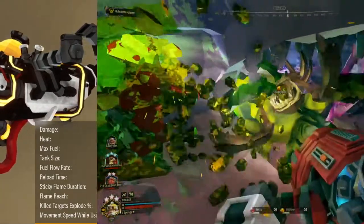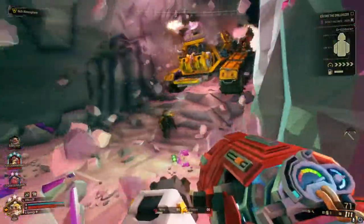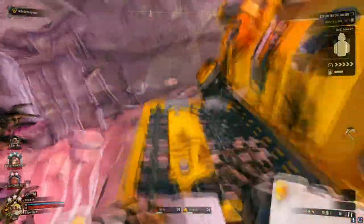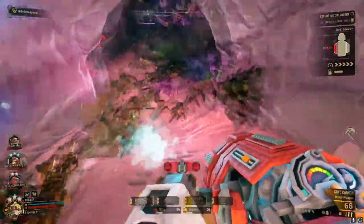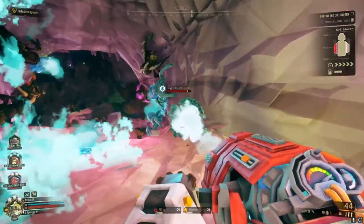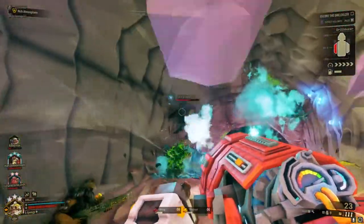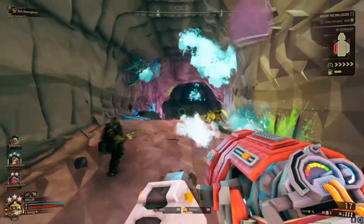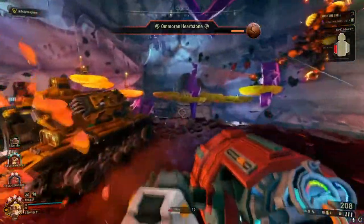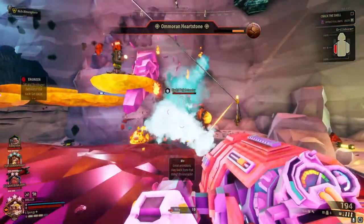The Cryo Gun is the second weapon for the Driller, unlockable at level 10 via the weapon assignment. In my opinion, the Cryo Gun is stronger than the Flamethrower. The Cryo Gun is capable of freezing enemies for crowd control. Smaller enemies such as Glyphids are easier to kill with your pickaxe when frozen. You have increased damage to frozen targets, making it useful against larger enemies such as Praetorians, Oppressors, and Dreadnoughts. Also, enemies that can explode such as Exploders and Bulk Detonators will not explode when frozen.